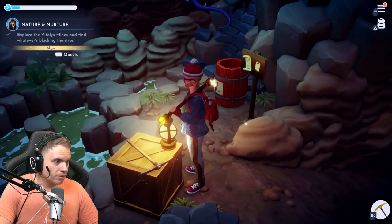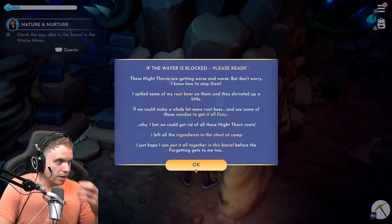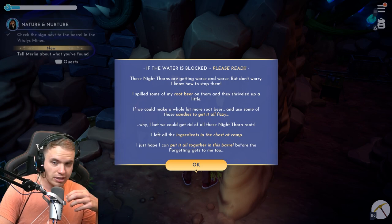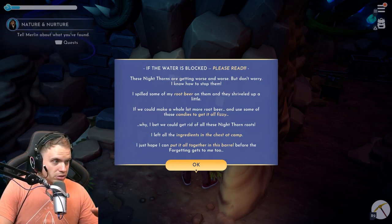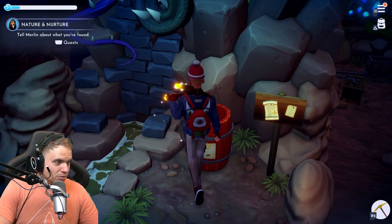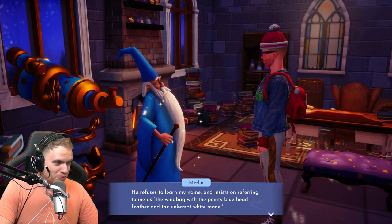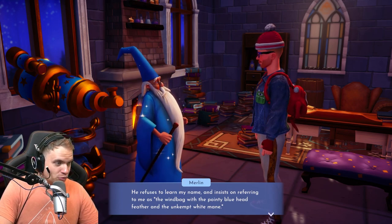Okay, this is the only area I haven't been to yet. Check the sign next to the barrel in the Vitalis Mines. If the water is blocked, please read. Well, that's convenient — that's exactly the problem I'm having. These night thorns are getting worse and worse, but don't worry, I know how to stop them. I spilled some of my root beer on them and they shriveled up a little. If we could make a whole lot more root beer and use some of the candies to get it all fizzy, we can get rid of these night thorn roots. He refuses to learn my name and insists on referring to me as a windbag with a pointy blue head, feather, and unkempt white mane.